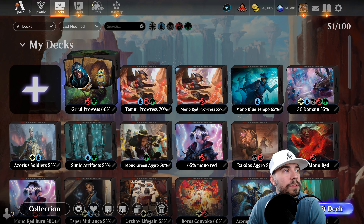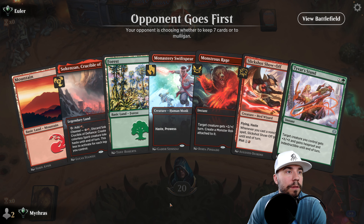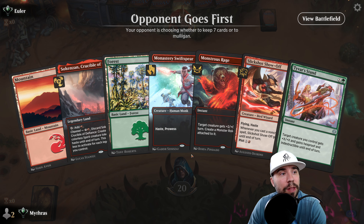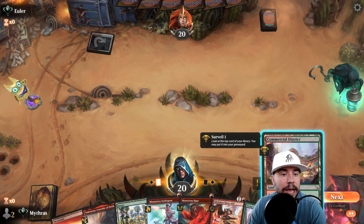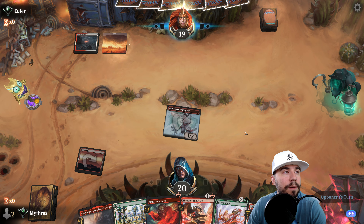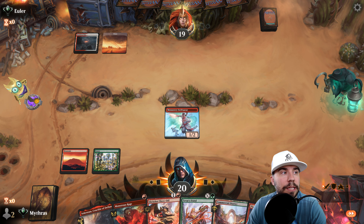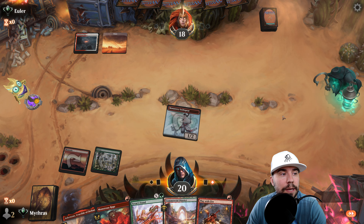We're taking advantage of Fugitive Codebreaker, giving us additional draw. The other thing that's really nice is the curve caps out at two — only a two-drop curve. Crazy fast. You're going to put the pedal to the metal. The one thing we don't have as much compared to the mono red version is burn to the face, but this list gives you more protection against removal. Plot is such a great mechanic — giving you the ability to cast multiple things from exile and play around a lot of the control magic. Let's get into it with our Gruul Prowess and make it big.